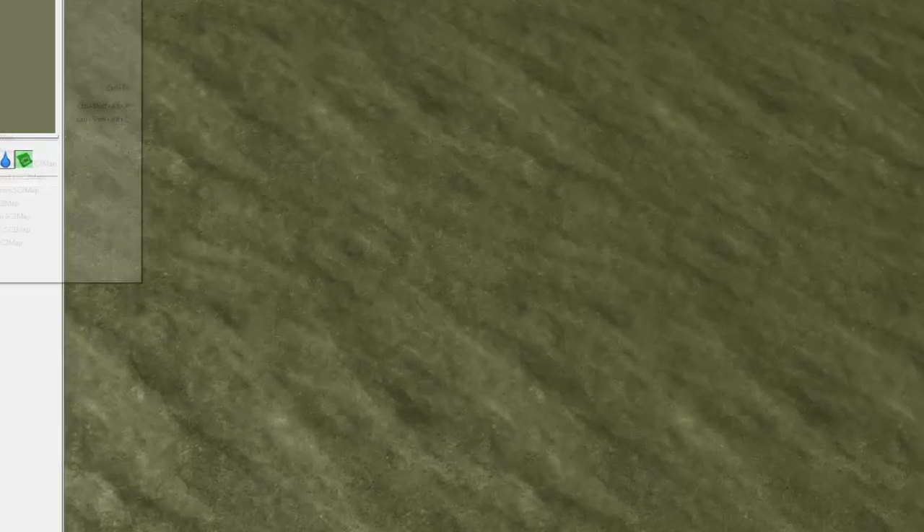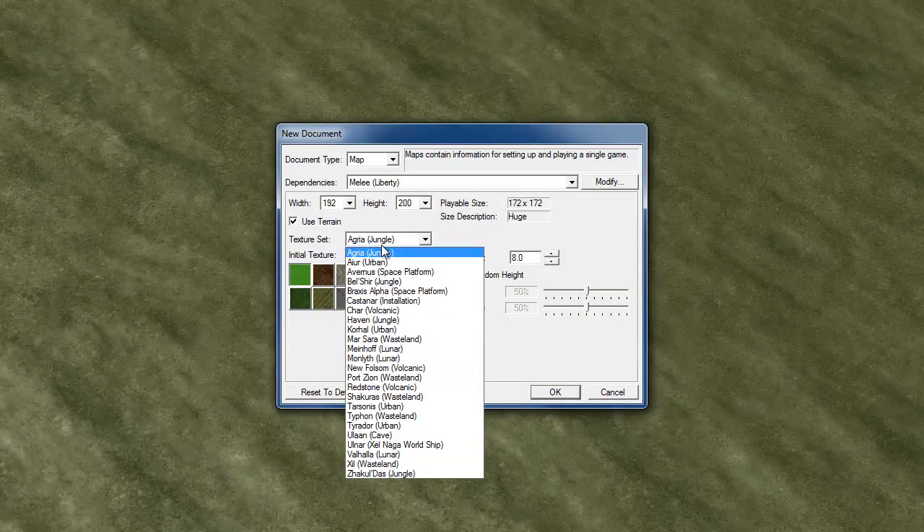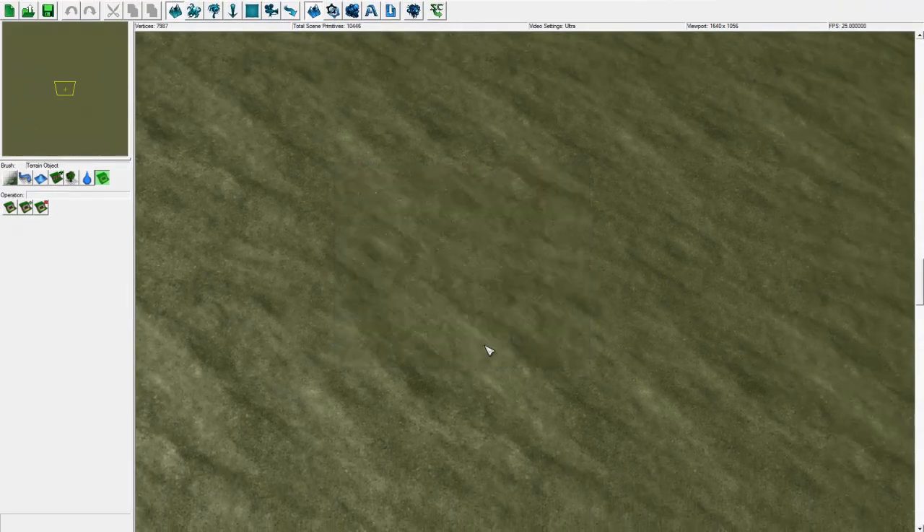If you open the map editor, you go to New and I'll show you how to do this in a minute. This is what I mean by tile set - your texture set right here. You can go through and look at the various ones, but you just need to pick one. You want your theme to revolve around whatever tile set you pick, because you don't want to have a Zerg cave on a Xel'Naga world ship - it just doesn't make sense. Make sure you have a tile set that's going to match your theme.